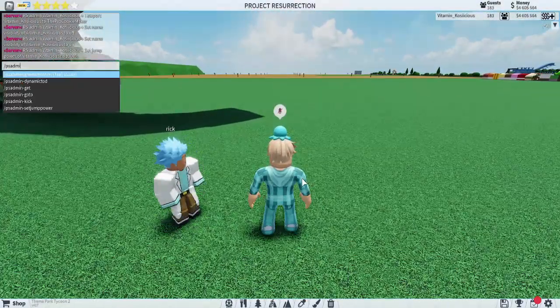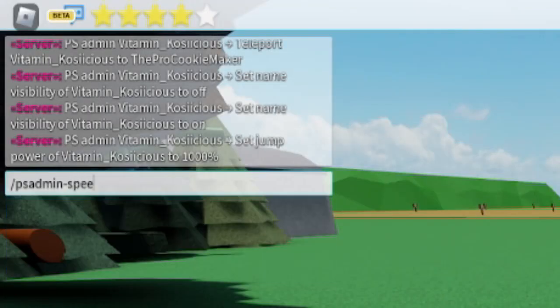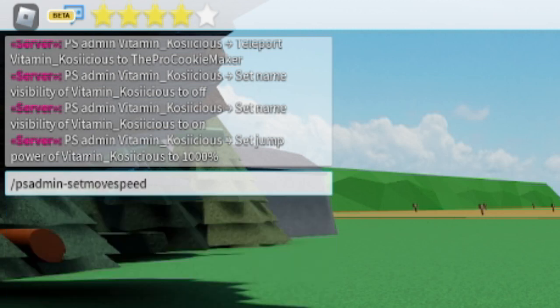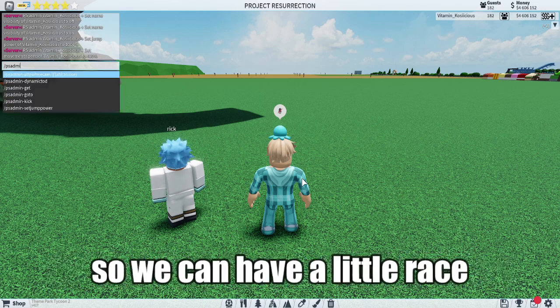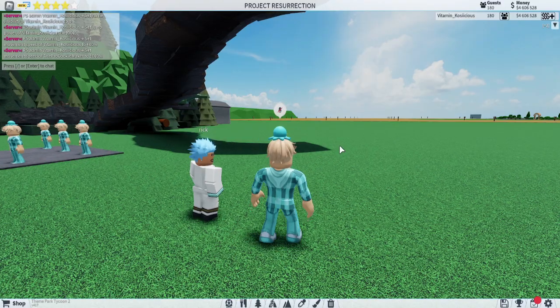Next is move speed. You use 'PS admin set move speed,' then the player's name, then the number. I'll set it for both me and my friend Pilot so we can have a little race. Three, two, one — go!